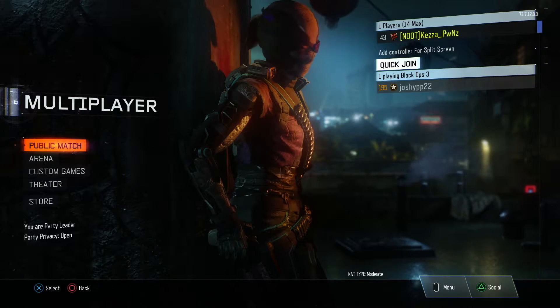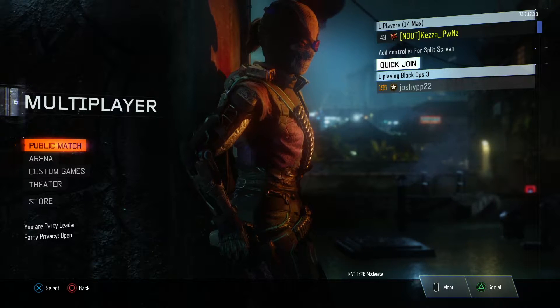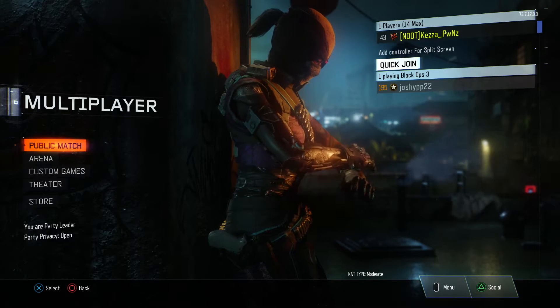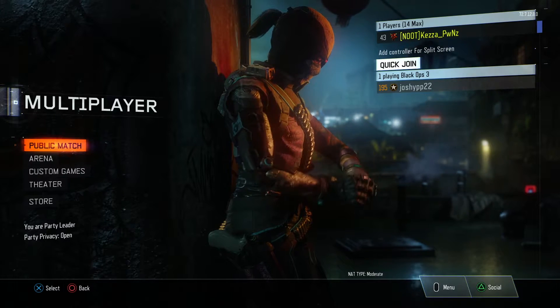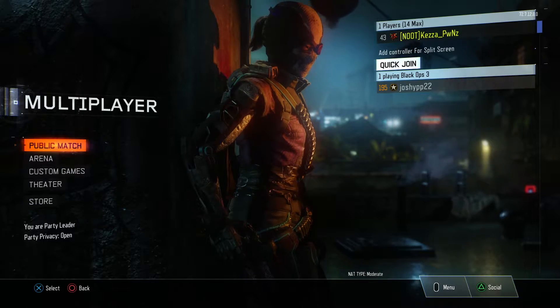What's going on, Hazor7 here. Today we're going to do a camo glitch on Black Ops 3 — basically letting you use any camo you want from the black market on any gun. You just got to have the camo and you can put it on any gun you want.